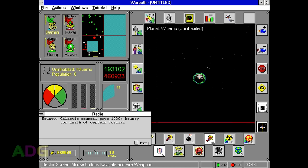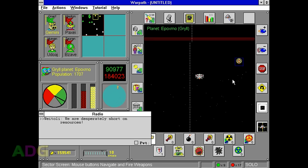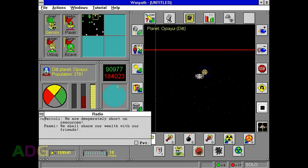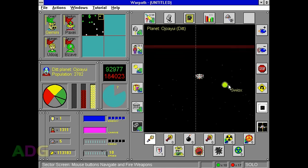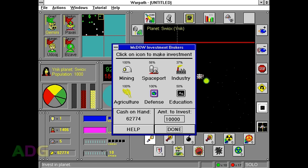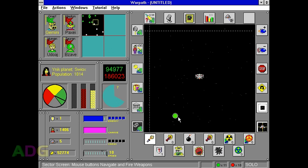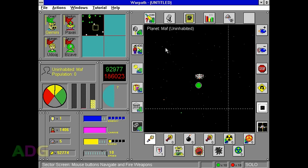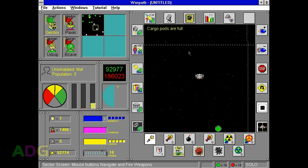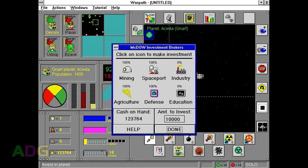Investing in planets is how you get a neutral planet to join your side. There are six areas you can invest in: mining, spaceport, industry, agriculture, defense, and education. While these all play a factor in the underlying simulation, chances are you'll just want to max out every one of them as soon as you can. Each of these six aspects costs 30,000 credits to max out from 0%, so you can fully invest in any planet for 180,000 credits or less — which is roughly what you'd get for a max-sized full cargo hold when selling to a planet you just colonized. So if you can completely mine out a planet, then colonize it, you'll easily be able to sell the resources back and max out the infrastructure as well.